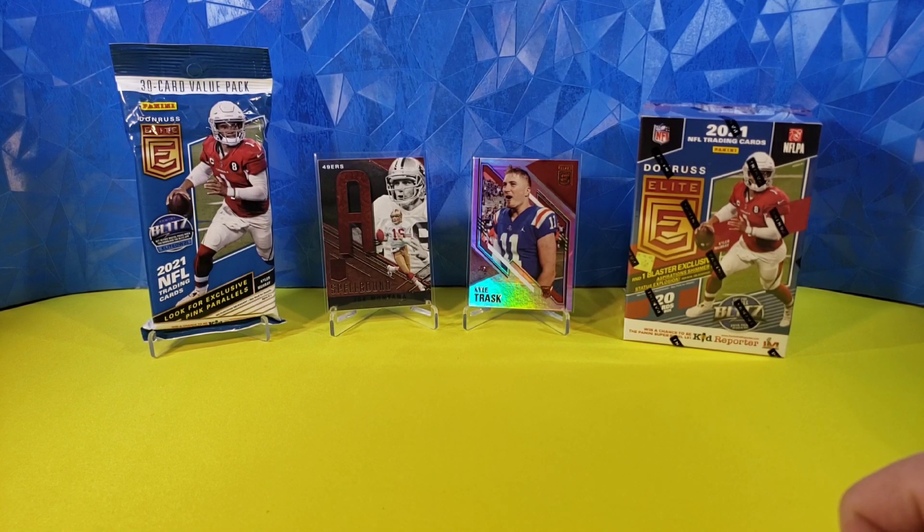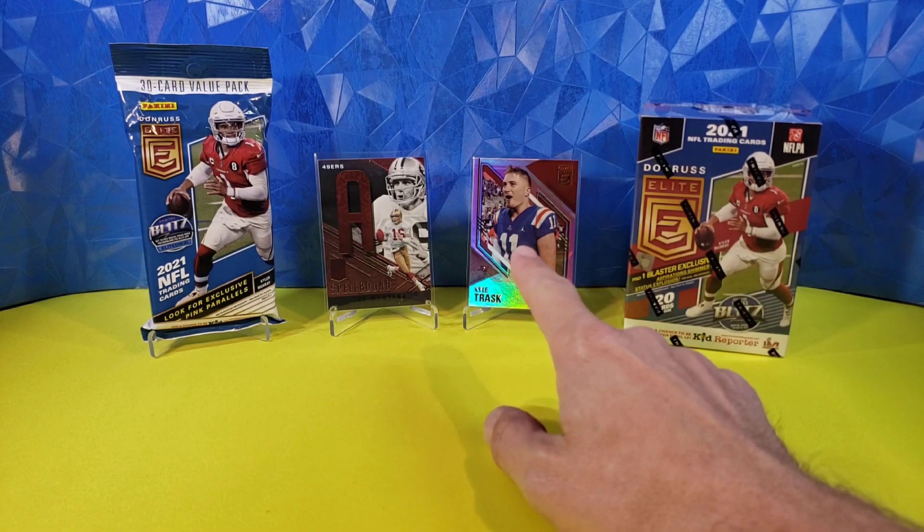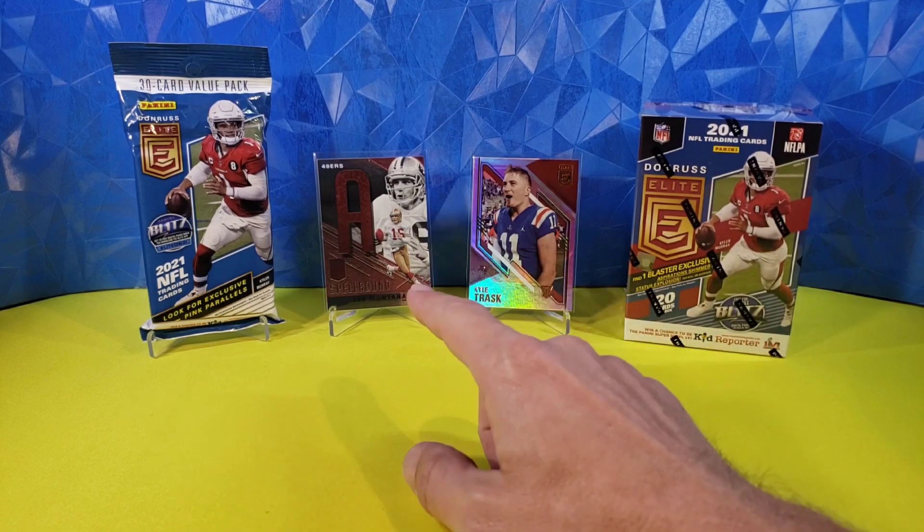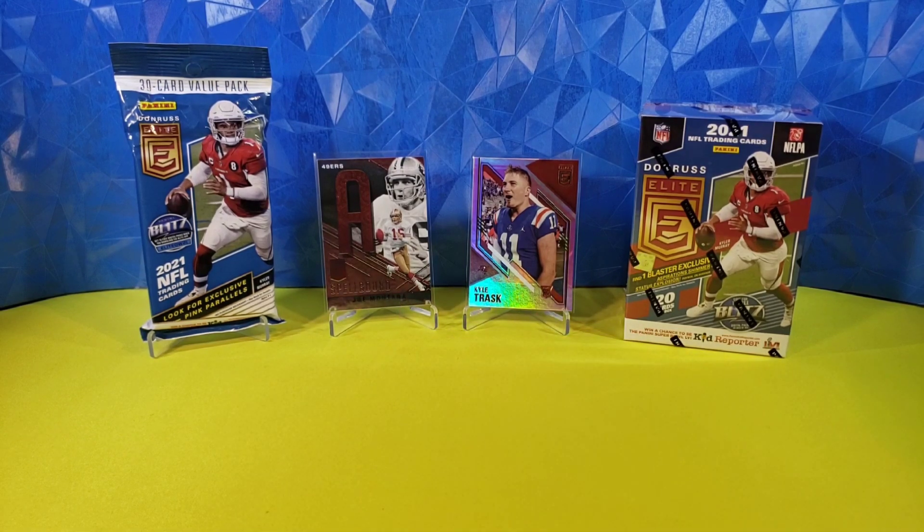I did rip one value pack — a $16 value pack — off camera, just to kind of get a feel for it. Pulled one rookie, Kyle Trask. Not bad — not numbered or anything, but it's Kyle Trask. And a Spellbound Joe Montana — got the A, which is cool.